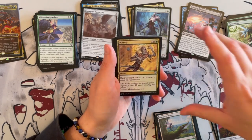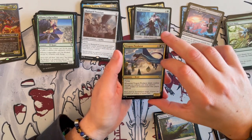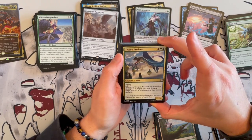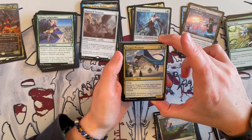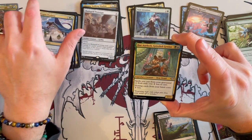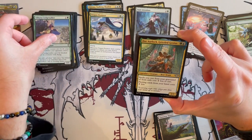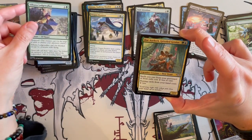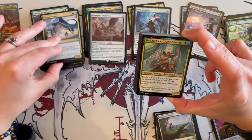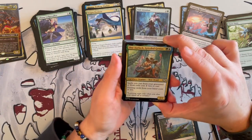Putrefy — destroy target artifact or creature, it can't be regenerated. It's an instant. That's much better than the ones we were talking about. Thorn Elemental — no wait — Tygon Predator is a 2/3 flyer Beast that costs only 3. Whenever it deals combat damage to a player, that player may destroy target artifact or enchantment they control. Very, very nice, and yeah it's adjacent — not necessarily on top, but it does help trigger because of the flying.